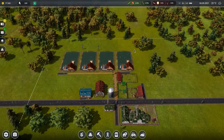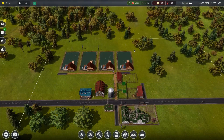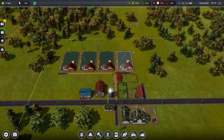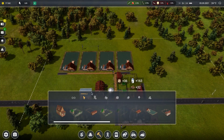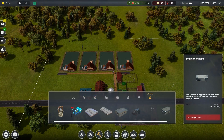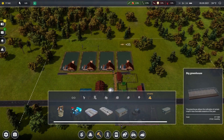Now we just gotta get $40,000 — actually more, because we'll want to get a greenhouse right away, so more like $50,000. $40,000 for that, and then a greenhouse — I'm gonna go with the big one, so I'm gonna get the $7,000 greenhouse.